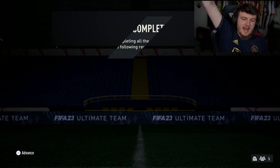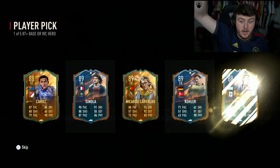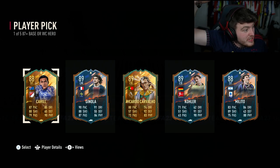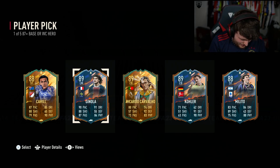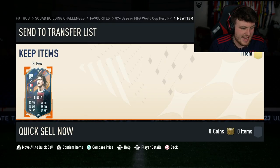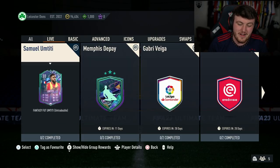On to our second account now for the base or World Cup hero. Are you joking? I don't use this account! We get ourselves David Ginola on this account that I literally don't use. 1.4 million coins - you'd love to see it. At the same time, that is painful EA.